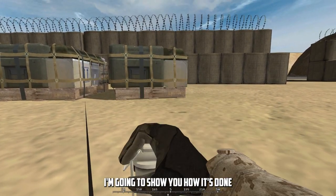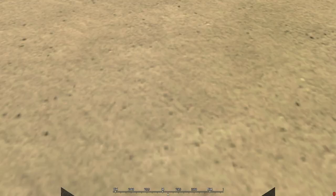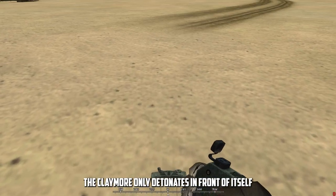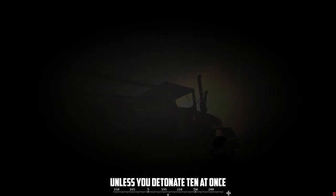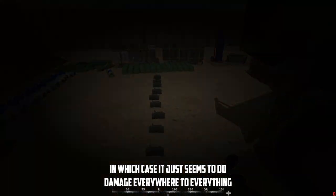I'm going to show you how it's done. Rifleman AP has two claymores on separate lines — a blue and a yellow. These can be placed and detonated independently. You get a max of 10 on each line. The claymore only detonates in front of itself and does very little damage to vehicles, unless you detonate 10 at once, in which case it just seems to do damage everywhere to everything.